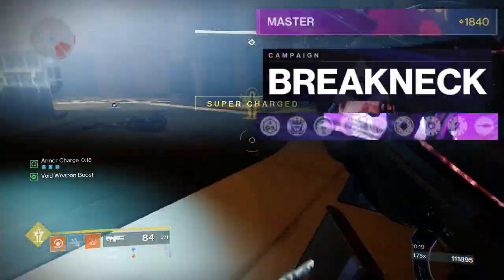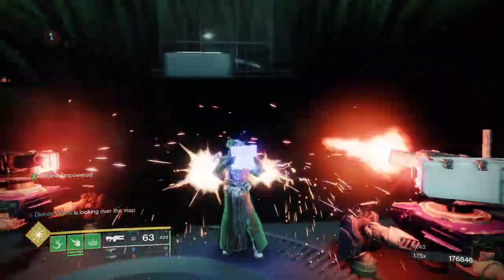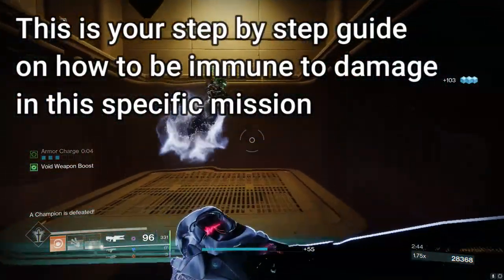That is going to be the weekly campaign mission over on Neomuna, Breakneck. Here's why — ascendant alloys — and the fact that you can do stuff like this in this mission. So pretty early on in the mission, after you kill your fourth champion.